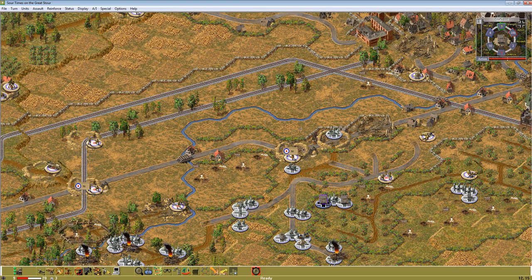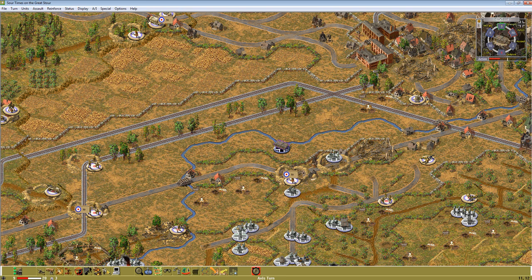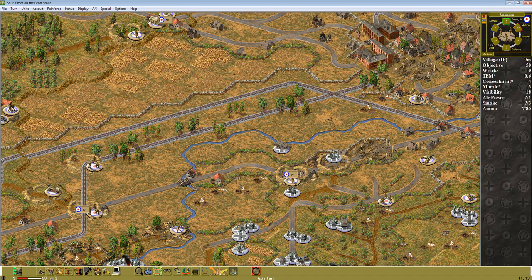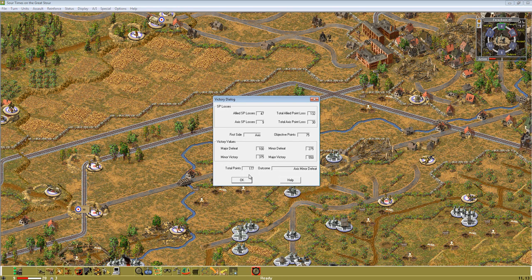We'll take our low-on-ammo Stug and move you here. Is this a rubble hex? No, it's a village — but I think it's rubbled. Let's double time — we got him, bye! We did it! One down — turn 9, we got one. We're at 177, we are 100 points away from the draw.